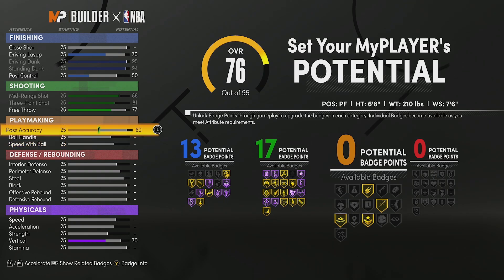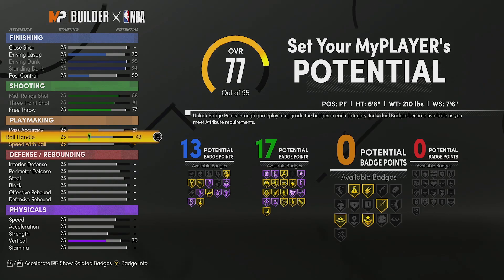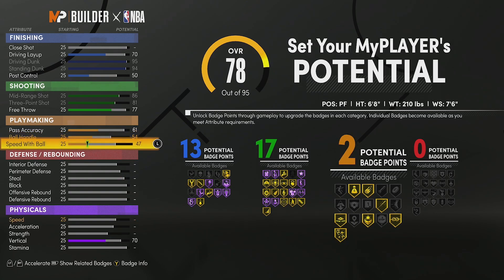For playmaking we're going to put 61 pass accuracy — at 99 that gets us Bullet Passer, which I feel like is one of the most crucial badges in this entire game. Ball handle we're going to put at a 54 — we're not maxing it but you will be able to get Unpluckable, which is key. For speed with ball we're going to put it at 68 so we can get to 5 playmaking badges — so you can rock silver Bullet Passer and gold Unpluckable or vice versa.